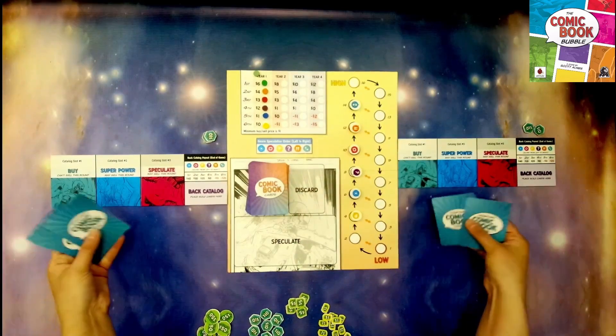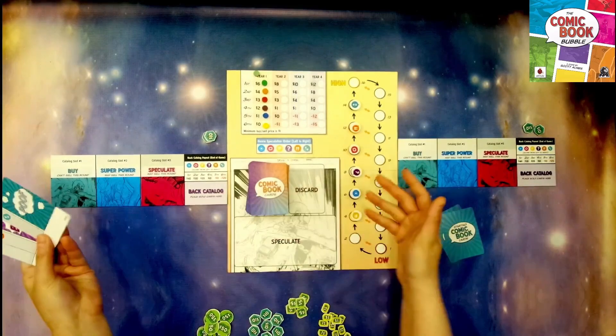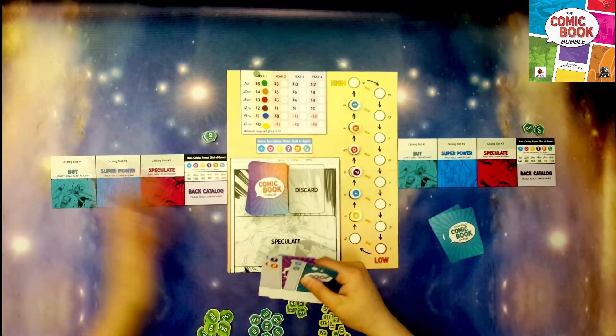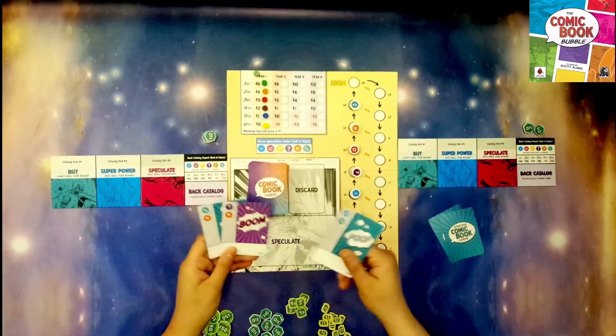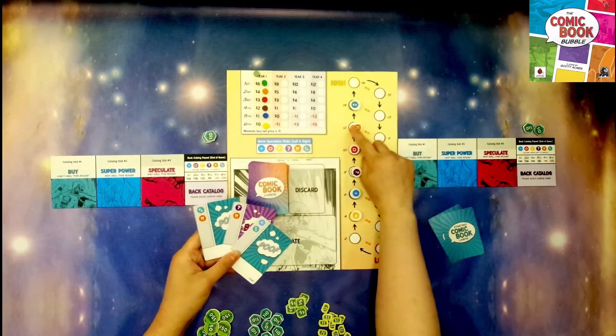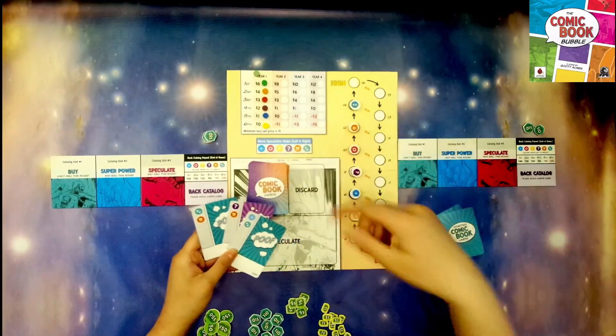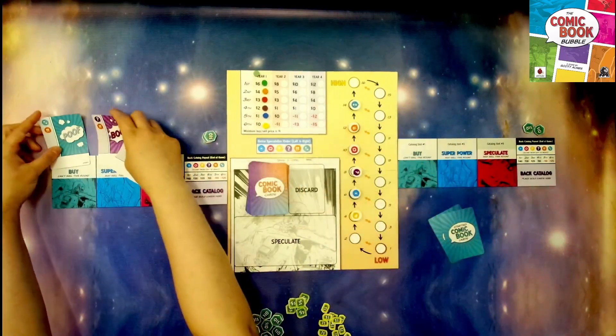Each player will simultaneously choose two of their starting comics and put them in their catalog spots. I might choose these two because the exclamation point value is really high so I can get a lot of money, and that other symbol is high too, so we'll go with those two.